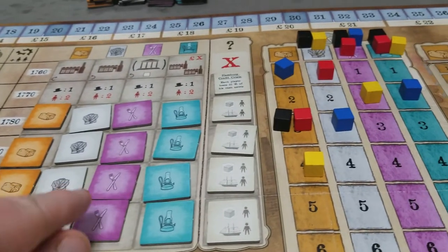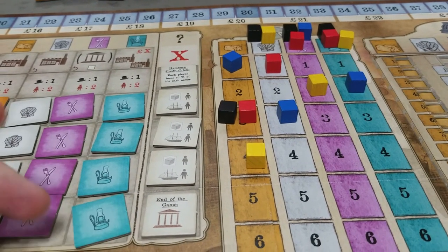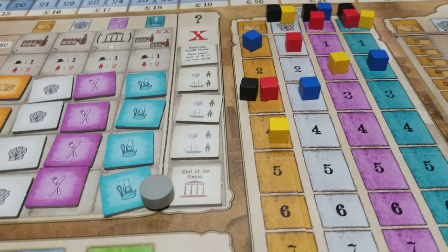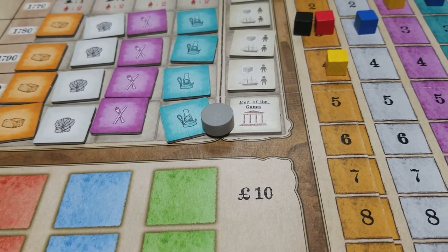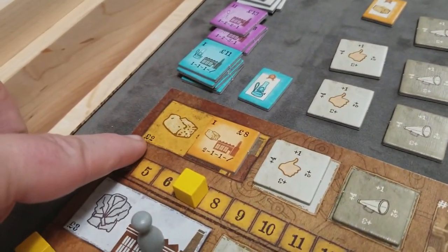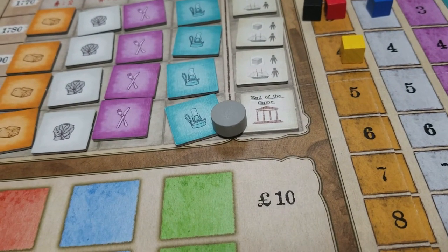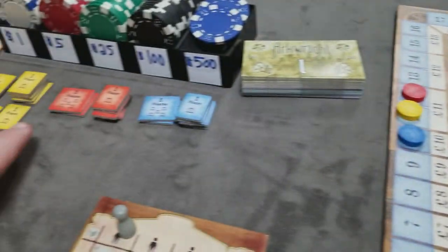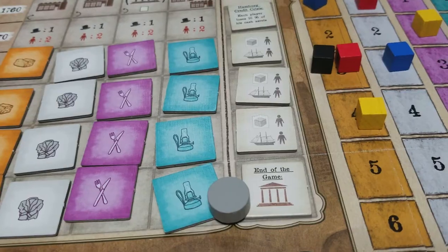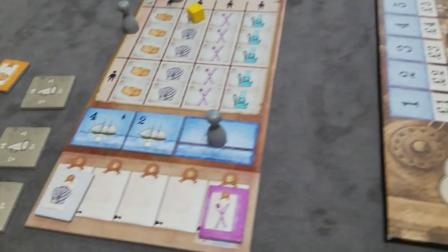Once you complete the final round and reach the final event, pay your workers as usual. The final event of the game is always the end of game. First, players pay off any outstanding loans at 13 pounds each — if a player has any loans left they automatically lose the game. Next, players can sell any stored goods on their warehouse for the minimum value. Then players will buy as many shares as possible of their own stock based on the current share value and how much money they have left. They take shares from the bank.